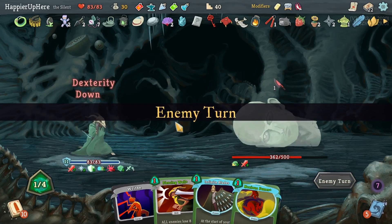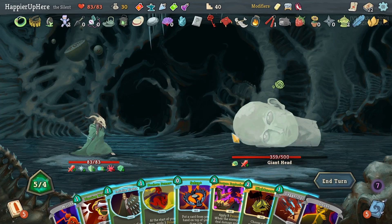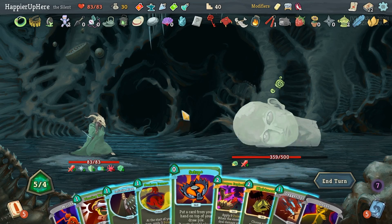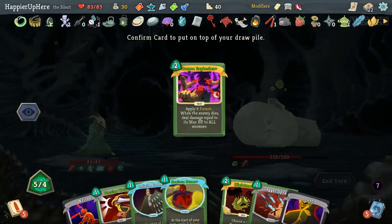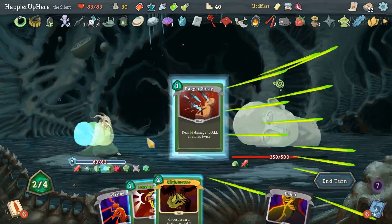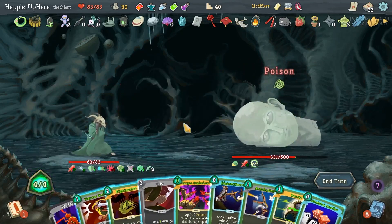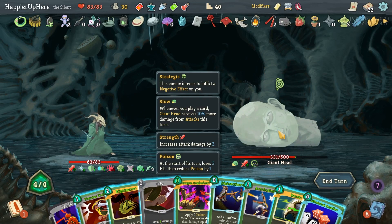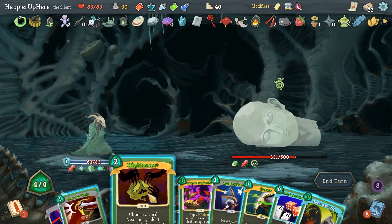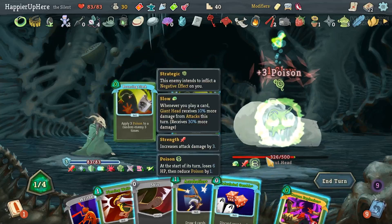With Piercing Wail and After Image I would have been able to fully defend — I should have played Infinite Blades. Let's set up a Nightmare on the zero-cost version — let's do Noxious Fumes, Infinite Blades, then Dagger Spray. Here I'll Nightmare the Corpse Explosion, then Burst the Bouncing Flask. 24 or 21 poison and then the Corpse Explosion — 39 poison total, not bad at all. Now I can wait.